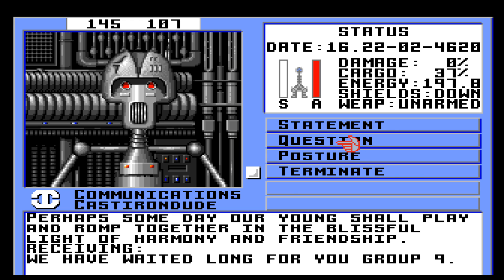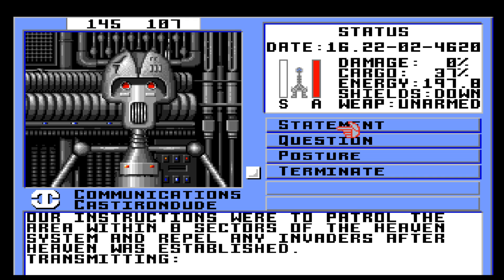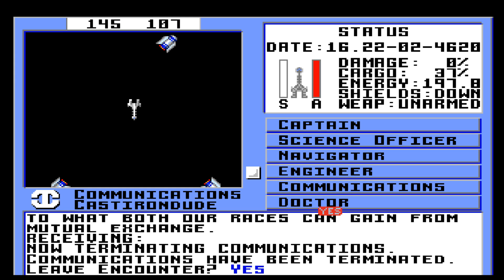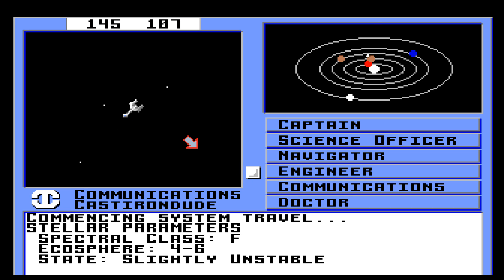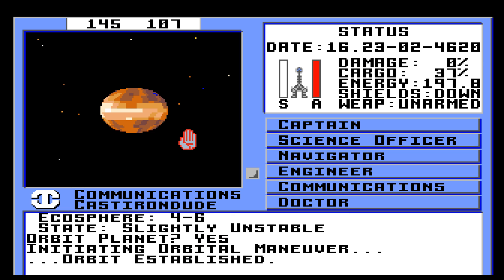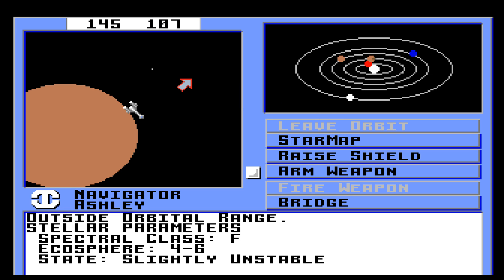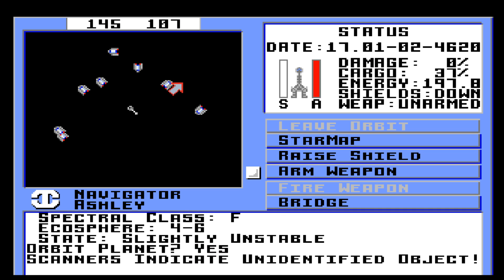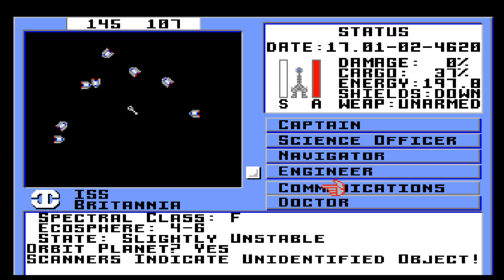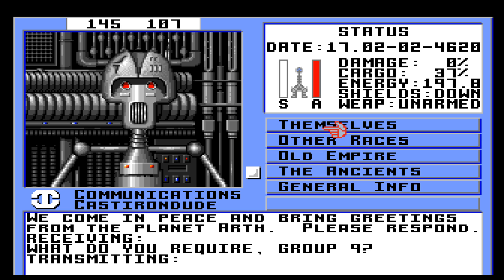We have waited long for you, Group 9. Let's see if we can get some more information about them. Our instructions were to patrol the area within eight sectors of the Heaven system and repel any invaders after Heaven was established. ACS will leave. If I go into one of these, I should encounter them when I come out of orbit. There we go. Let's keep asking about themselves.